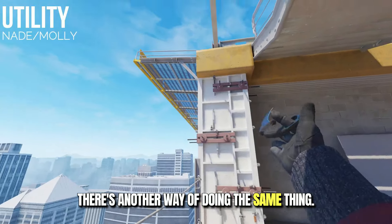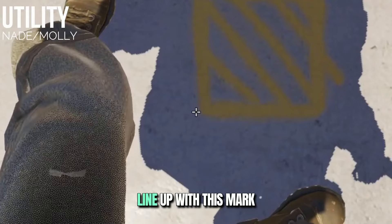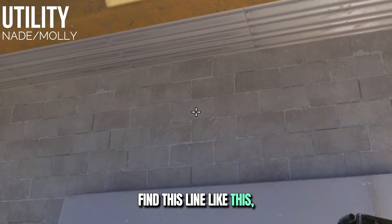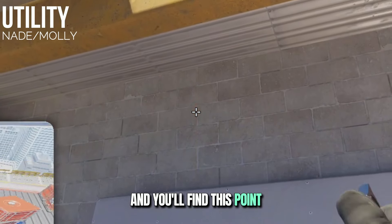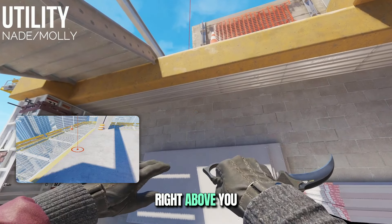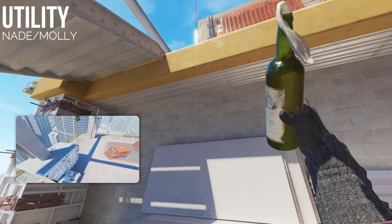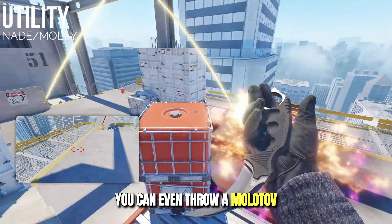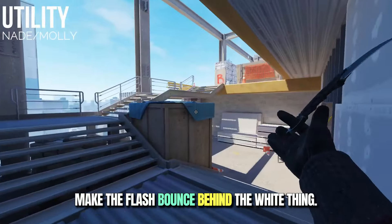There's another way of doing the same thing so you can team up with your teammate. Come over here, line up with this mark on the ground, find this line like this, go a little bit left, and you'll find this point right over here. It is going to bounce from the pillar right above you and deal almost half damage. You can pair this up with your teammate — in fact, you can even throw a molotov with the same lineup, or a flashbang to make the flash bounce behind the white.